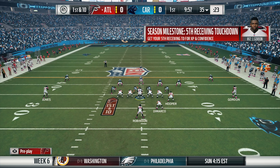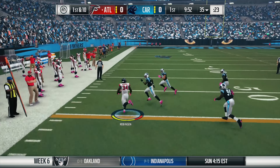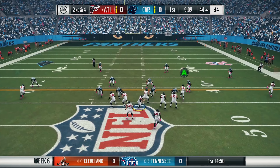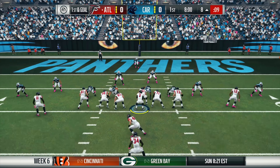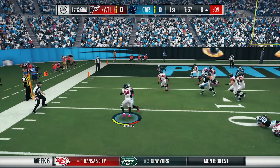We're just going to pick up Denard Robinson from the waiver wire, strap him up, and see what happens. Getting into the gameplay — coming out first and ten, dumping it short to Robinson in the backfield, he picks up enough for a first down. We pitch it off the right side again, Robinson picking up decent yardage early. Then Matt Ryan throws a dart to Hooper down the seam for 15 yards.